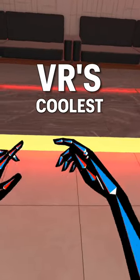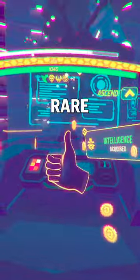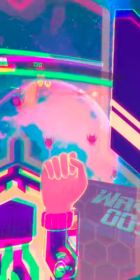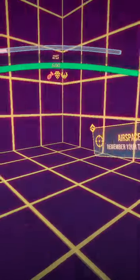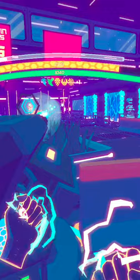Hand tracking is one of VR's coolest features, and yet games that utilize it are seemingly so rare. It's not hard to see why — your hands don't have any buttons or a joystick, so conventional VR control methods won't work in most games. So building a game based around hand tracking definitely is a challenge, and Rogue Ascent is the first game I've tried that really pulls it off.